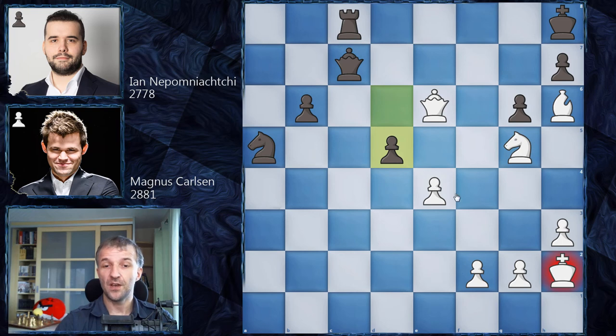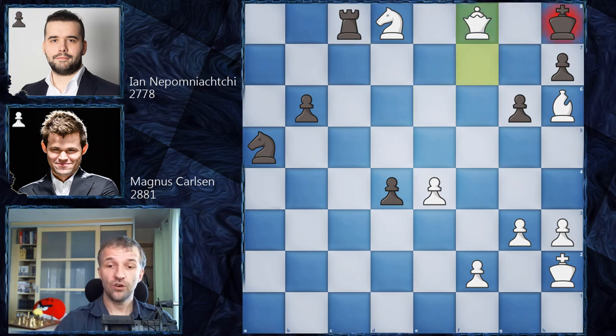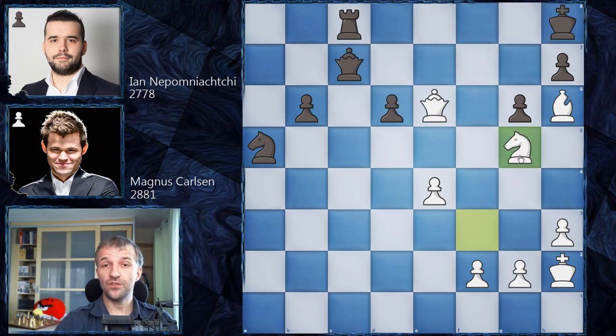He resigned because he can do nothing against Nf7 and then Nd8, which will be checkmate. For example, d5 with check, g3, Rf8 — of course the bishop can take, and anything else like d4 — then as I said, Nf7, Kg8, Nd8 with check again. If King to h8, we have checkmate. If Qf7, we also have checkmate. So this is why after Ng5, Nepo just resigned.